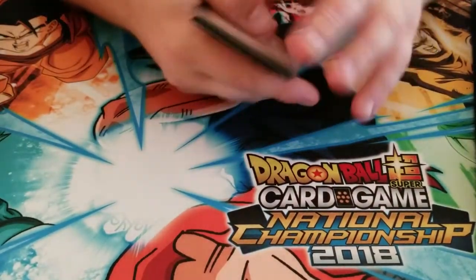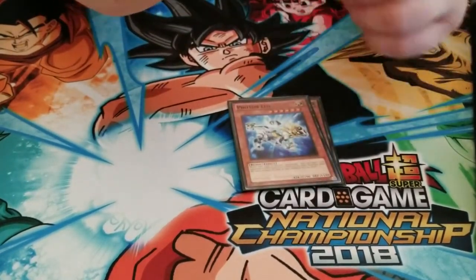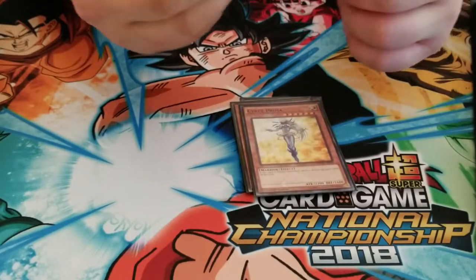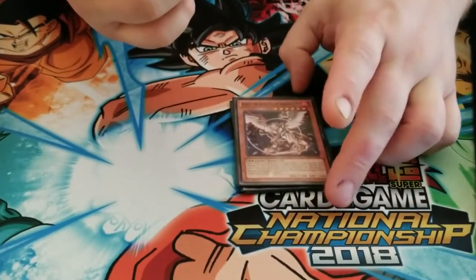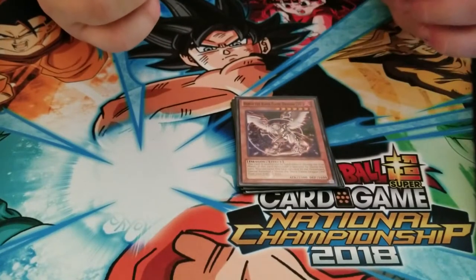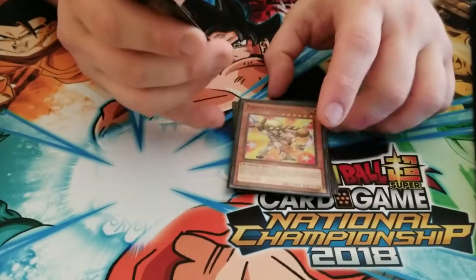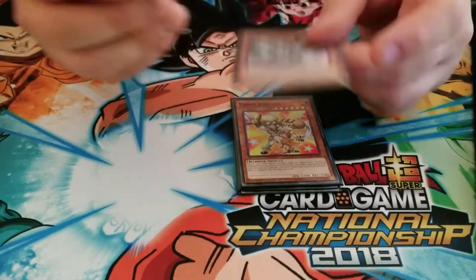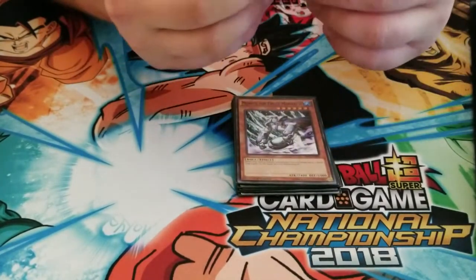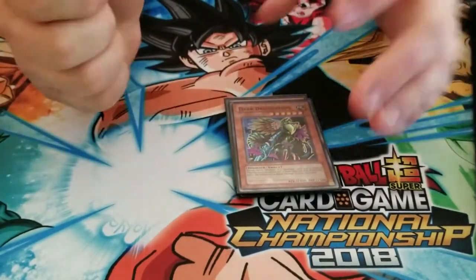On to the level sixes. We've got Ancient Gear Beast, Photon Leo, Cyber Prima, and our last level monster in this line — Horus the Black Flame Dragon level six. Parry Knights — this is a newer card, it's crazy powerful. Mobius the Frost Monarch, Rise of the Storm Monarch, and then Dark Driceratops.